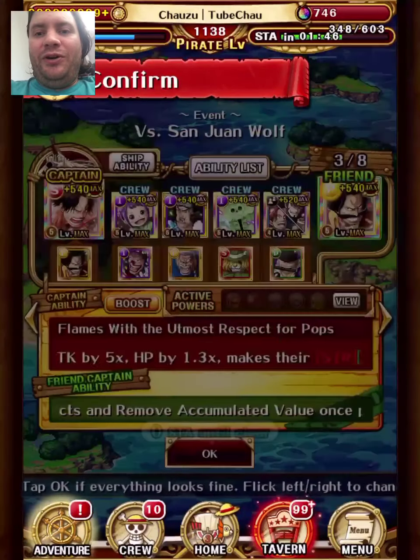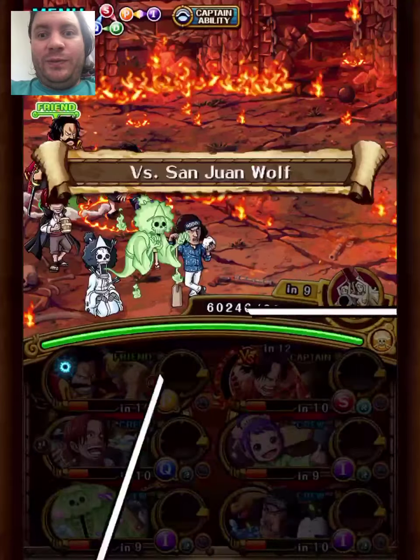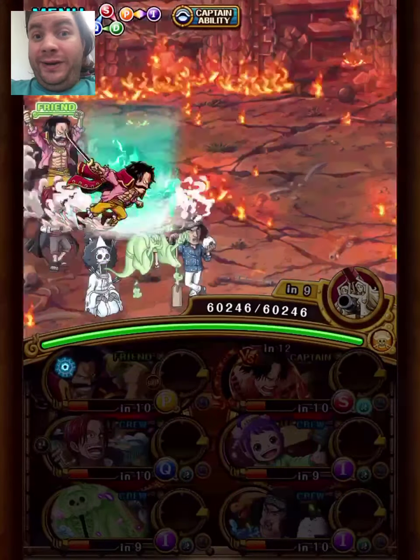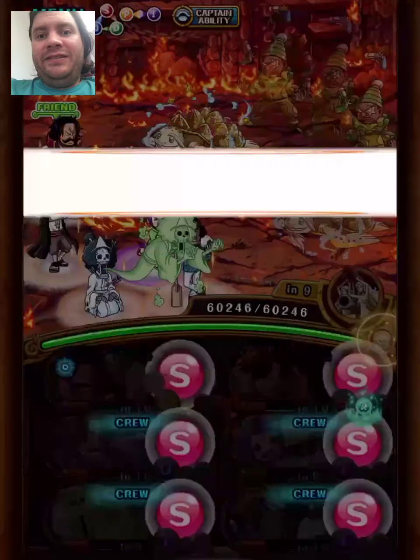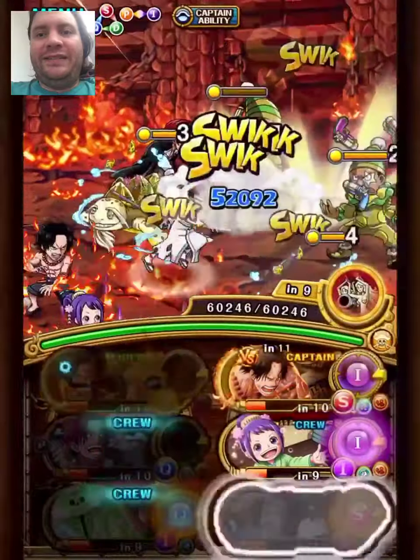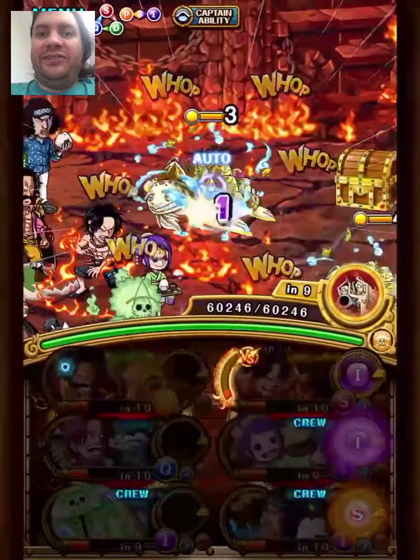Final team — I did one more good team. I wanted to do a team with a side unit since this video is about beating without int captains, and I wanted one of every color. I've done Strength, I've done Quick, I've done Dex. So I decided to go with Roger. But Roger is boring, so I did Roger and Ace since it's a pretty good combo in general.